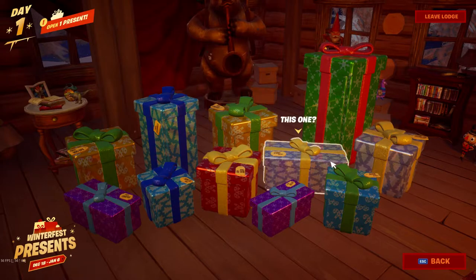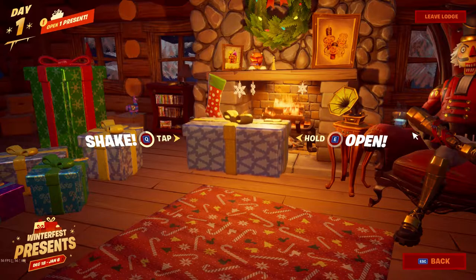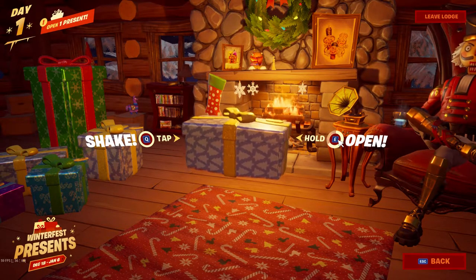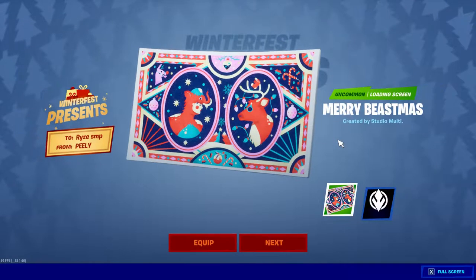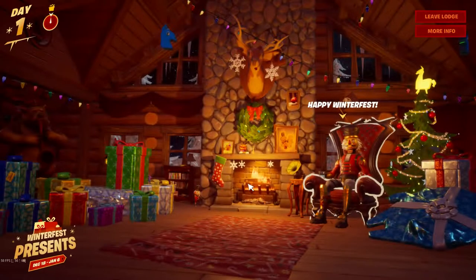We get to choose whatever we want — I like the big boy. Give me the big one. Shake it. Alright, so we're going to hold the E. You get more than one thing. So we got a background — I'm pretty sure everybody's going to get the same stuff eventually. Star Wars banner. So that was a background and a banner.